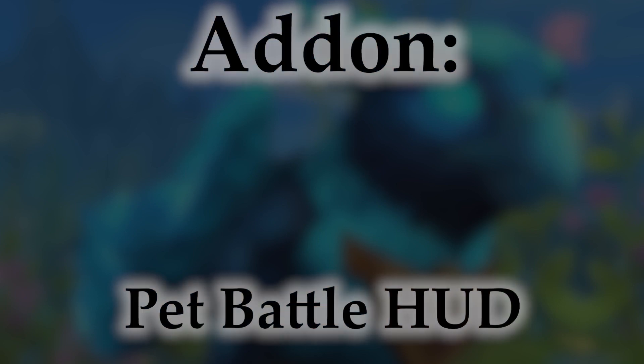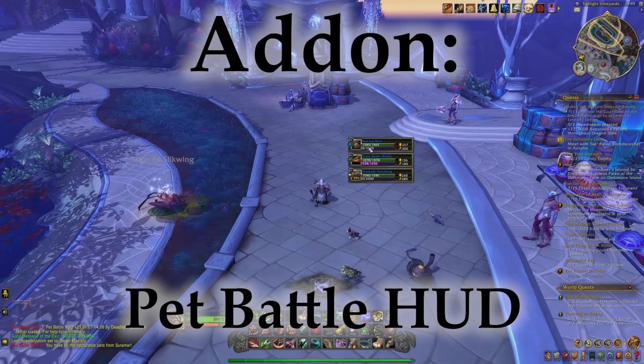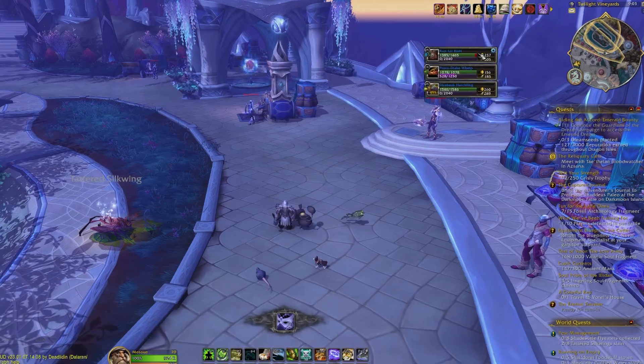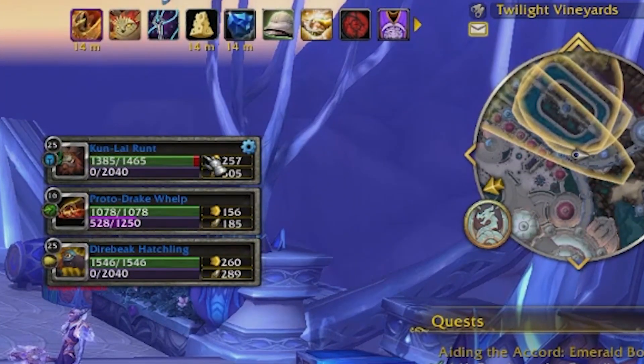I often use the macro because opening the pet window and hitting the Find Battle button is always a few too many steps for me. Pet Battle HUD is a very lightweight add-on that simply gives you a small heads-up display for your pets, showing you which team you have loaded, their health and experience. Incredibly useful to make sure you have the proper team loaded at a glance.